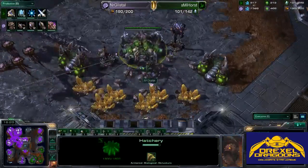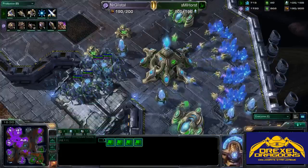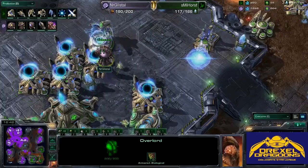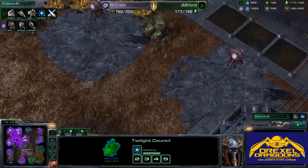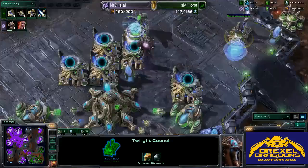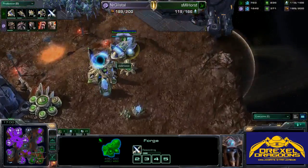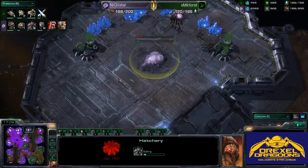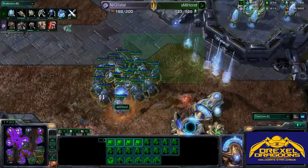He's getting saturation up on the gold base. The first Immortal is coming out for Protoss. I think these Broodlords are going to catch him completely off guard — there's an Overlord dropping Creep in the main. Blink is just about to finish. The map is completely covered in Creep. The first Templar Archives going down. Plus three weapons — that is going to help. But as Zerg takes his fifth base at the north expansion, it's not looking good for Horst, who cannot match supply after losing that early five-gate pressure.